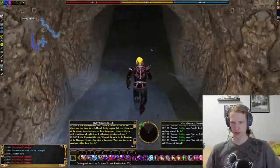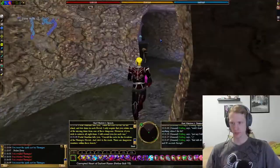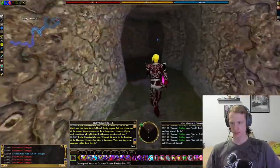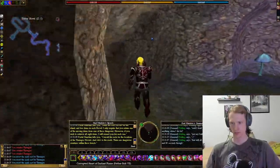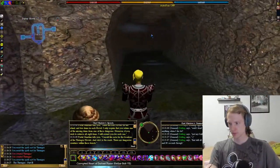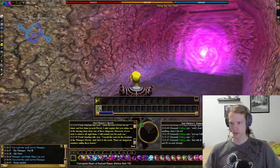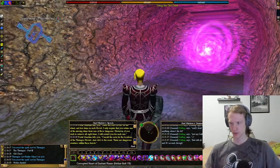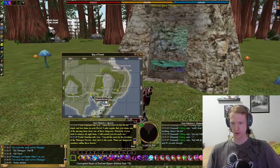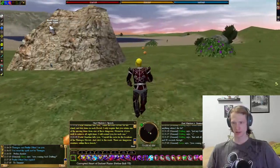We haven't killed a single monster. Stolen amulet. It's convenient there's all these surface portals though, and the next one is the Moist Bubble — what a bad name.